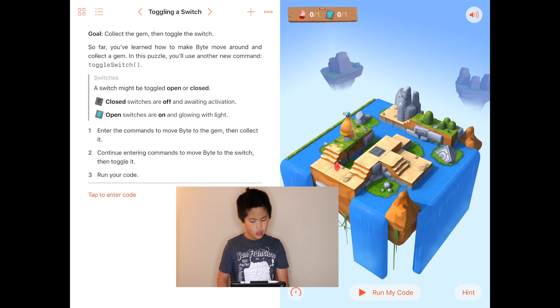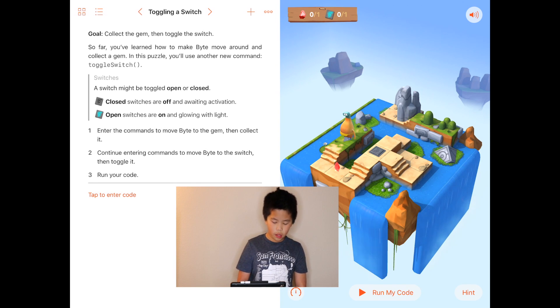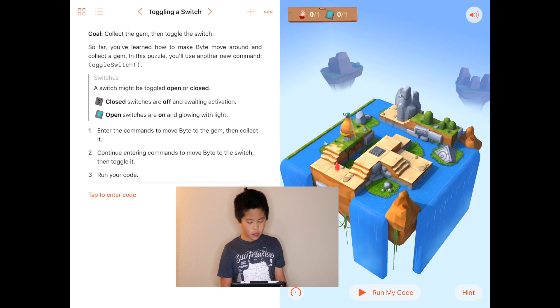Enter the commands to move Byte to the gem, then collect it. Continue entering commands to move Byte to the switch, then toggle it.